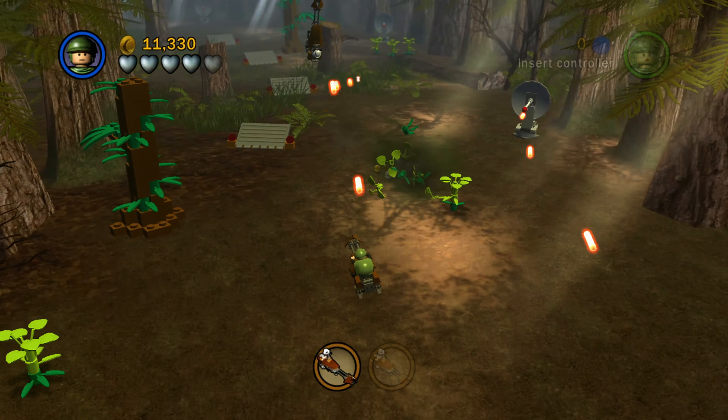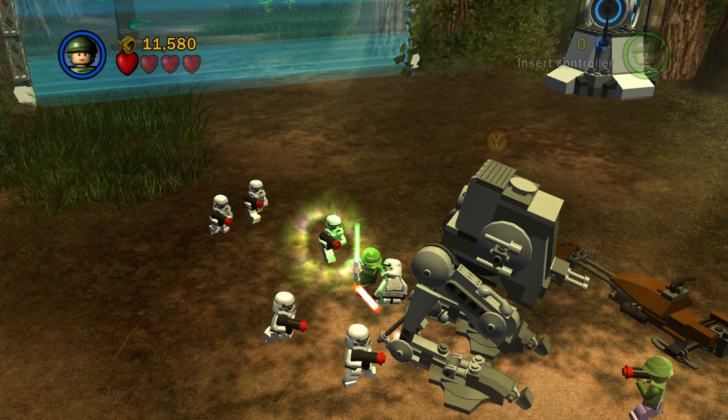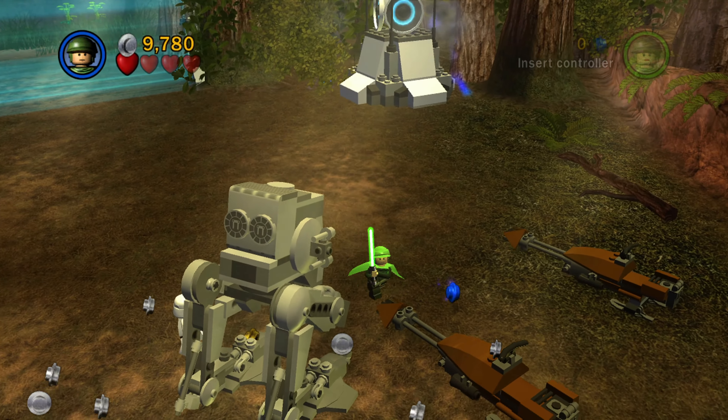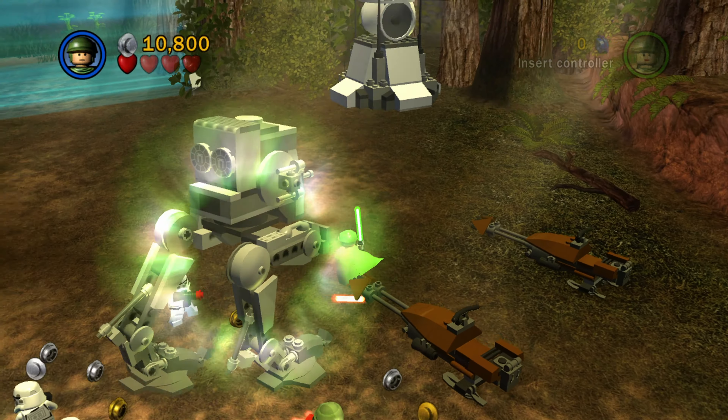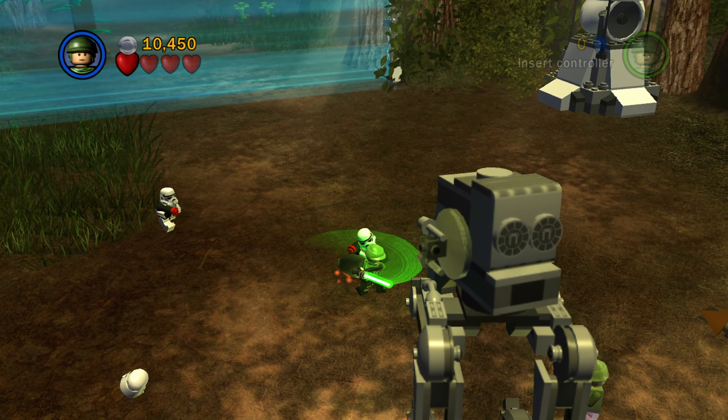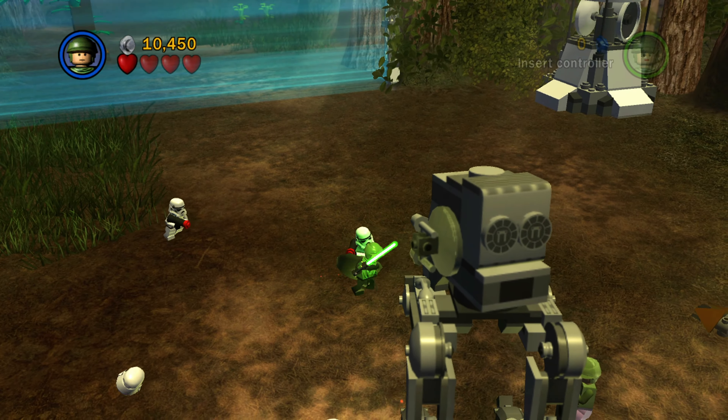Basically this level is just a cycle. After you take out the enemies in that little circle — the whole speeder area, it's just one big circle — you're then going to be stopped and have to battle some stormtroopers. You're going to want to get into a vehicle and destroy the shield generator. I'd recommend taking out the stormtroopers first if you want to play it smart. Luke's lightsaber literally would not lock onto the stormtrooper — he just kept swinging right around him. They do not want you to get inside the AT-ST.